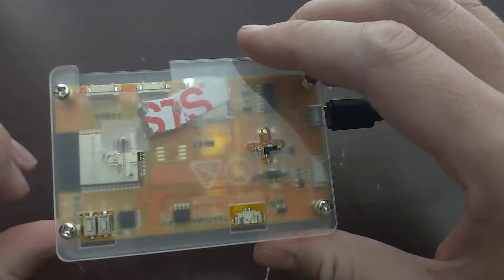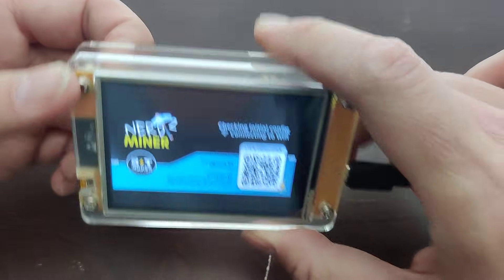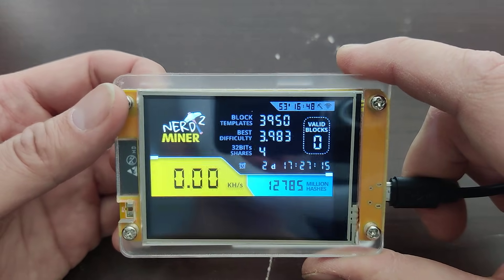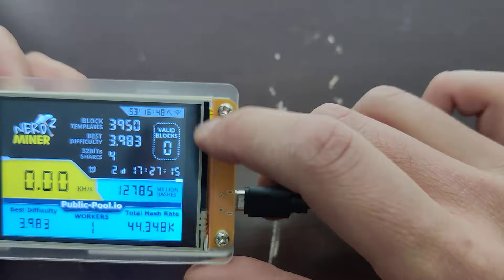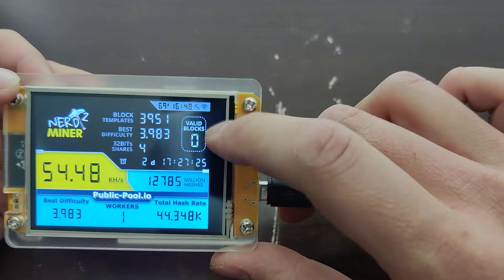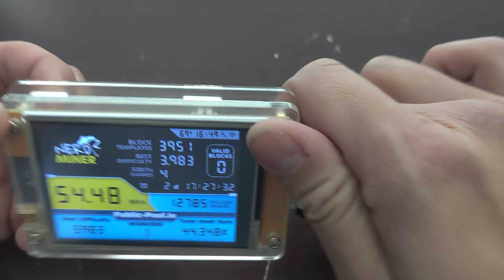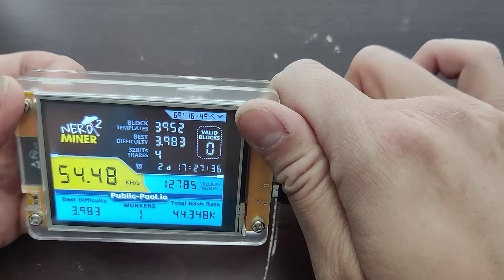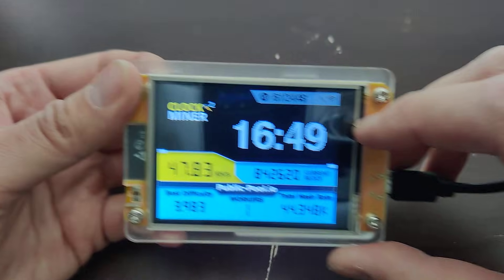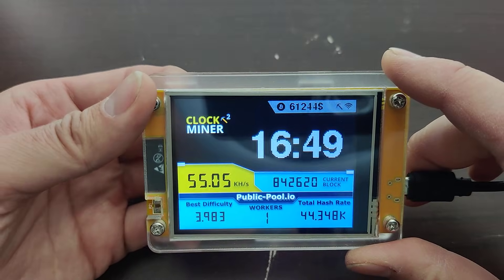So the back buttons — the one on the left resets it. There it is, it's resetting. And then if you have any valid blocks, that's when you found a Bitcoin or you helped find the correct block to win the Bitcoin. The right button changes the screen — click it, change the screen — and then it tells you the time.